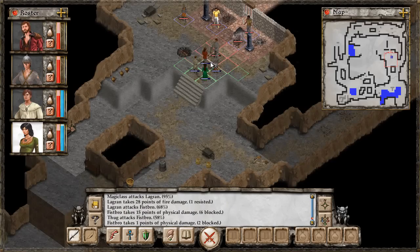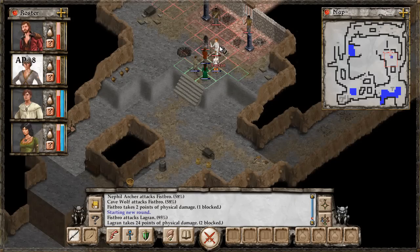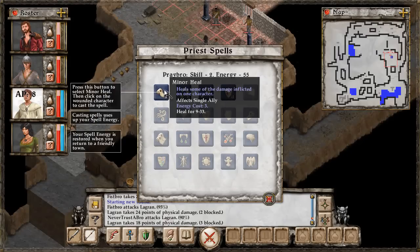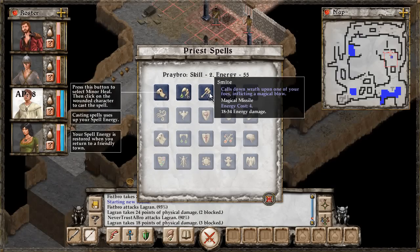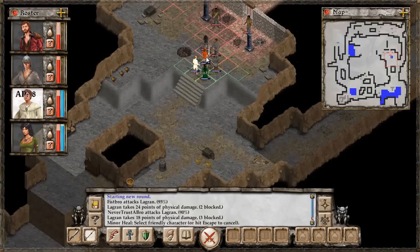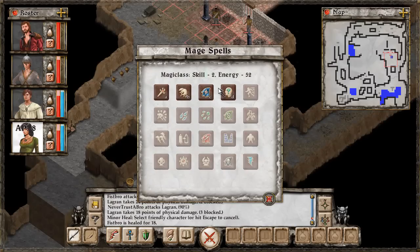Lagren did some pretty substantial damage to my Fistbro up front, but luckily his archers are not doing much and his Cave Wolf is not very strong. We'll continue attacking — if you kill the head of the beast the rest will fall apart. Let's see if our Priest has magic. Minor Heal — heals some damage inflicted on one character. Let's use Minor Heal on Fistbro, heals him for 18, takes him back to full health.